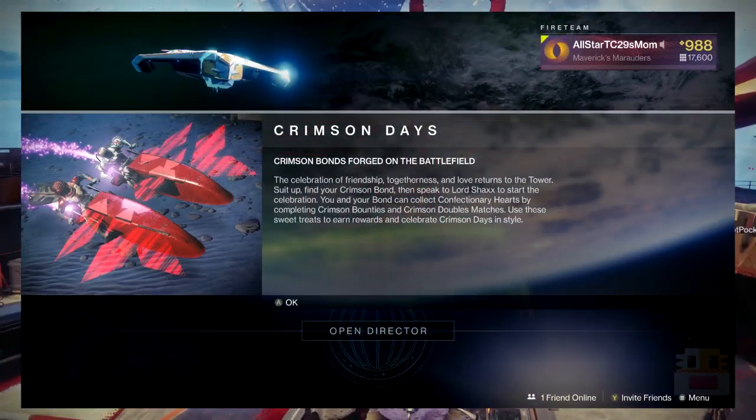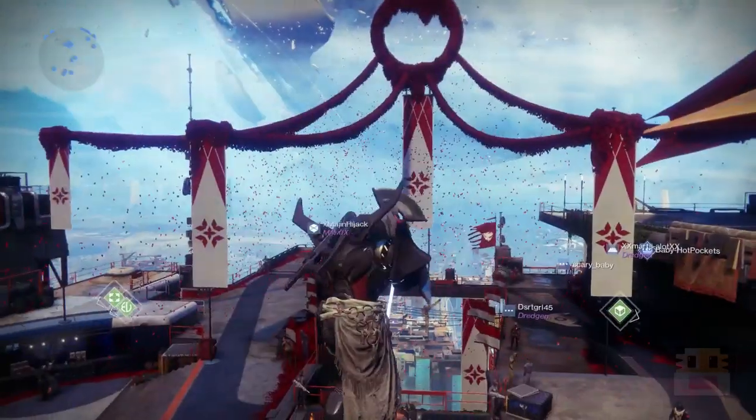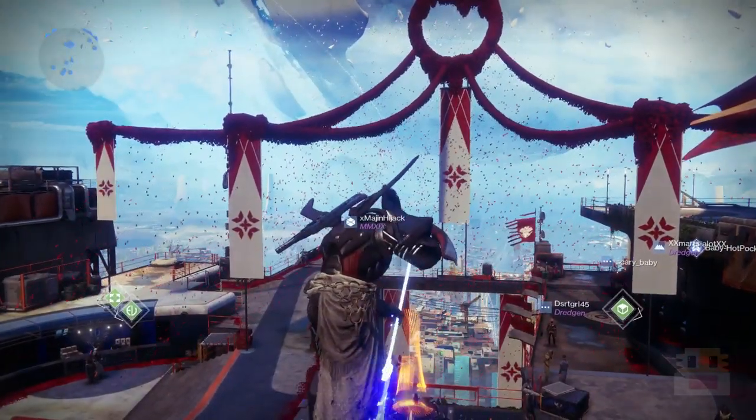Crimson Days is basically your Valentine's Day event — a 2v2 doubles playlist in Crucible where you have to stay near your teammate to get bonuses. Going away from your teammate means enemies can see you through walls, stuff like that, and there's a whole bunch of different prizes.